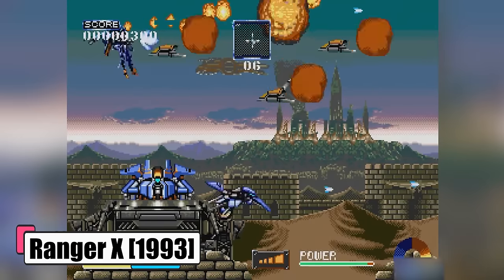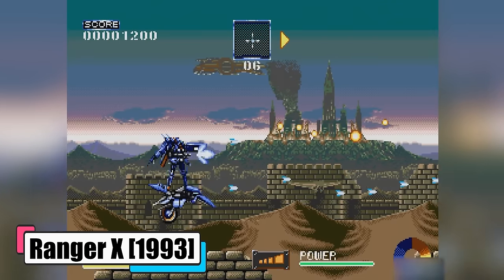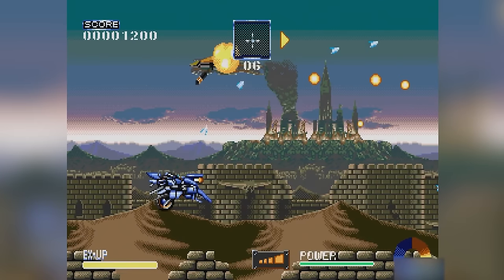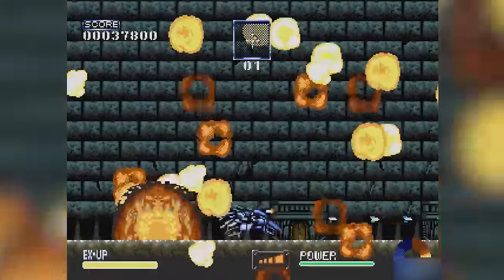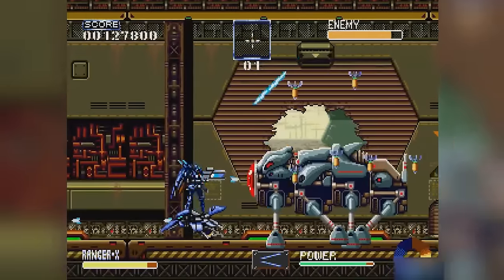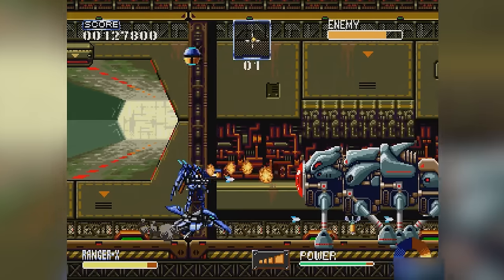Ranger X, 1993. In Ranger X, you're the hero in a powered exoskeleton, fighting to save your home planet from the invading Raccoon forces. It's a high-stakes battle where you're the last line of defense, piloting this high-tech suit equipped with a jetpack and an arsenal of weapons. Your mission is to push through enemy lines, take down bosses, and push back the Rahuna to save the day.